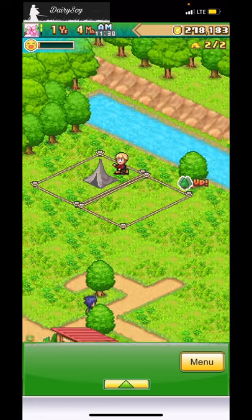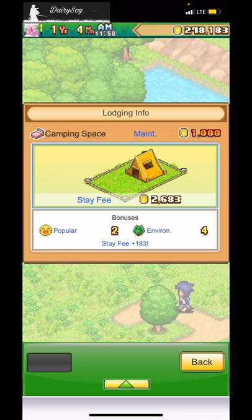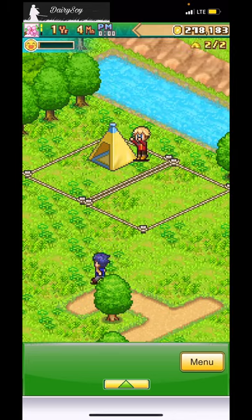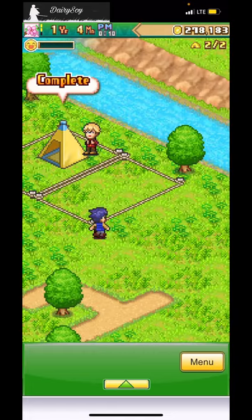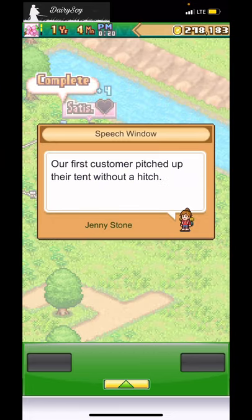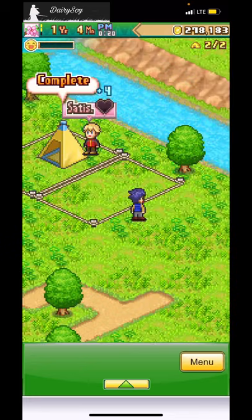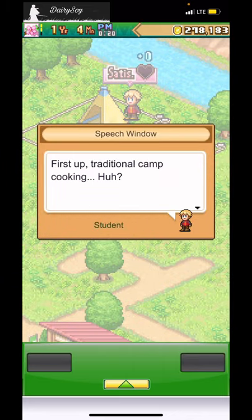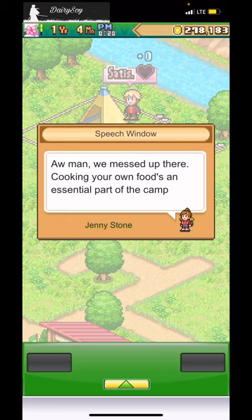There are bonuses like in other Kairosoft games like Dungeon Village 2. One spot gets 183 dollars, another gets 324 — why 324? What's the difference? Our first camper pitched their tent without a hitch. Let's hope they enjoy their time in the great outdoors!